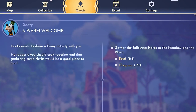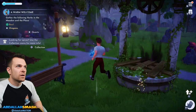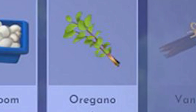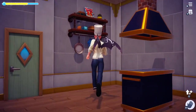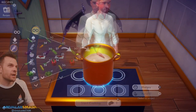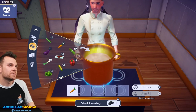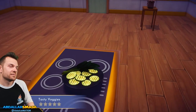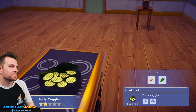Goofy's second quest is called A Warm Welcome. Talk to Goofy and he'll task you with cooking something for him. You'll need to find three basil, which is found on the ground in the plaza, and three oregano, found on the ground within the meadow. Head to the nearest stove and cook any recipe that includes either basil or oregano. You can easily whip up something called tasty veggies by cooking any veggie with any spice, and that will count. Speak to Goofy to finish the quest.